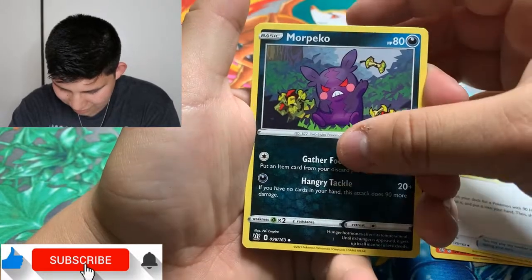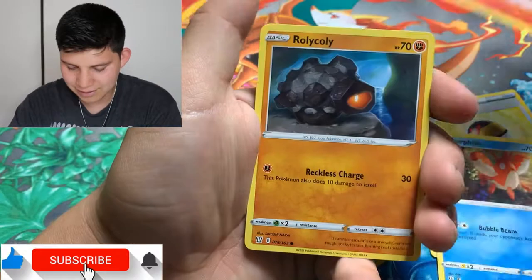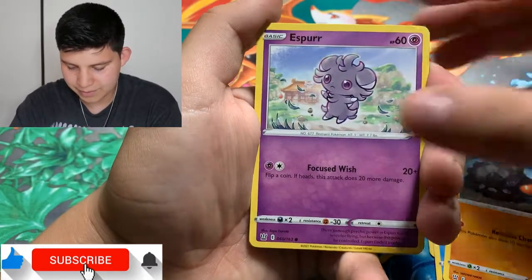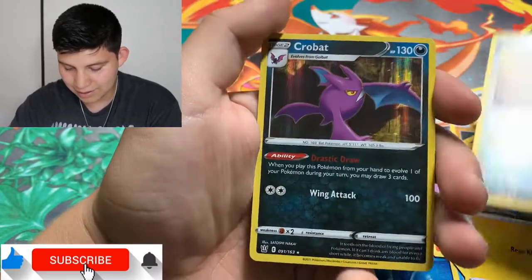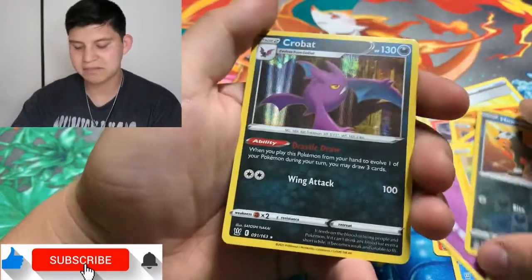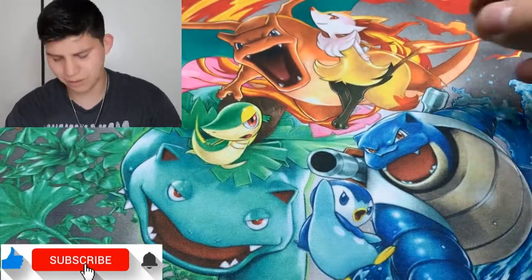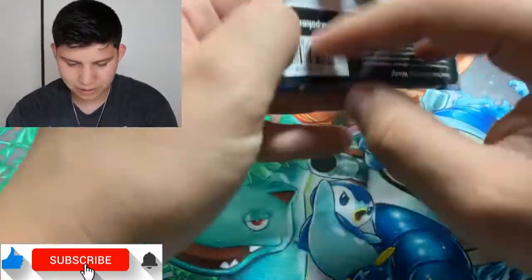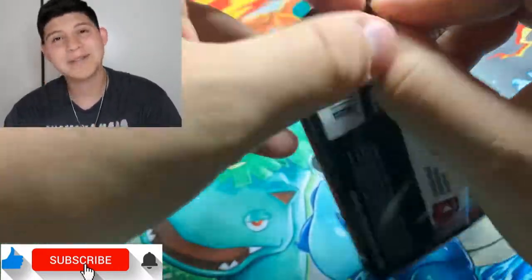We got a Level Ball or Pico — damn, that one was sick, I had not seen that card before, that one's nice. Cards: Corphish, Saladin, Rolicole, Esper, Shinx, Ondor, and a Crobat holo. Now we just need an Ultra Rare — a gold card would be great. Two holos so far though, not gonna complain.